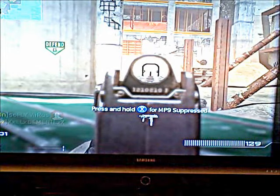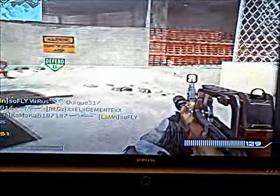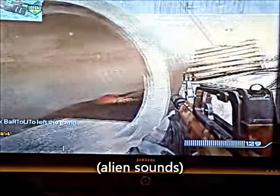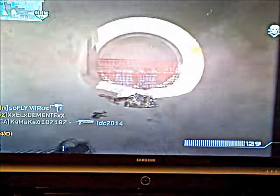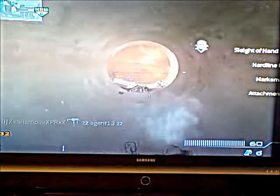I also ran Assassin on my Specialist kill streak rewards. I get it after five kills, but it's normally six. What Assassin Pro does is let you stay hidden from a UAV, so you can't be spotted if the enemy has a UAV or an Advanced UAV.